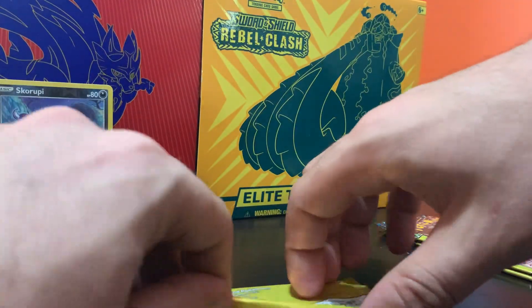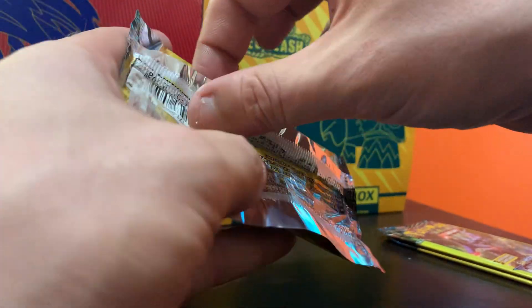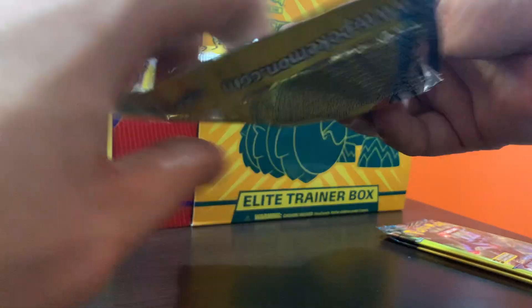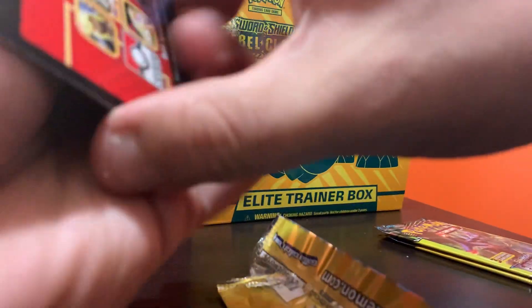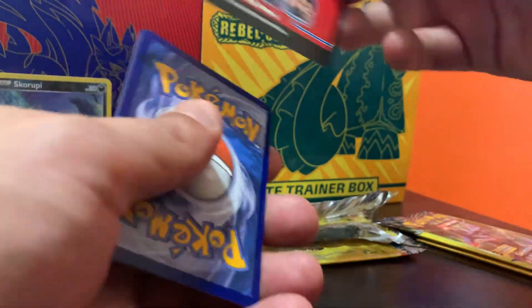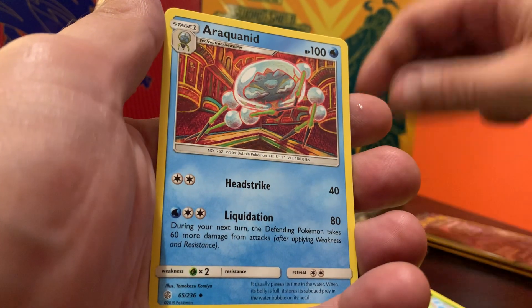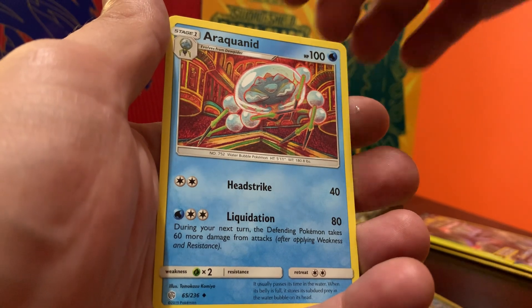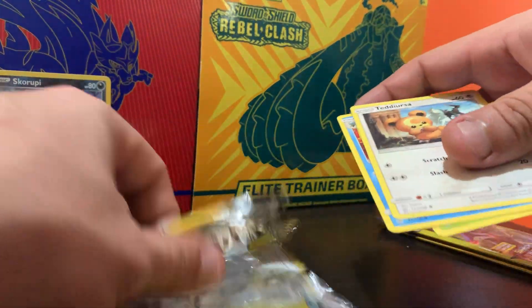Moving on to the next one — Cosmic Eclipse. Dollar Tree Pokemon cards are real, guys. They started selling them from the XY series — wow. Okay, kind of stuck there. This one I think is from the Tag team set. We got a Dearling, an Aquanit, and a Teddy Ursa — nothing special in this pack. Okay, Cosmic Eclipse done.